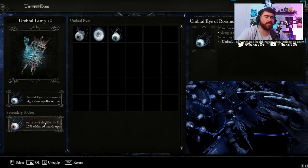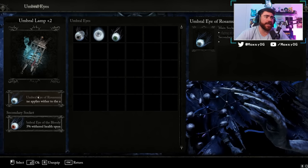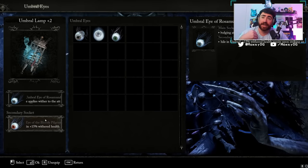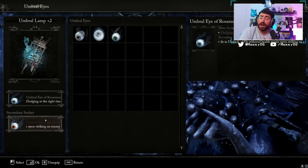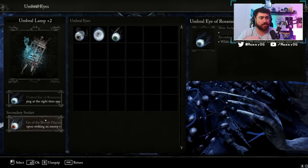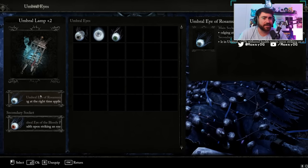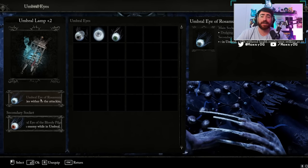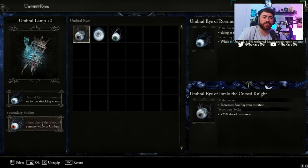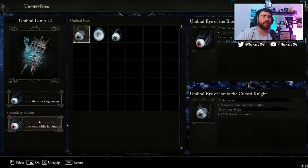For umbral eyes socketed into your lamp, I use two. The first adds wither damage onto enemies when you dodge them. There's apparently an eye that deals heavy wither damage on heavy attacks, which would be great. One caveat about wither: if you apply it to an enemy and they hit you or your ally, they regain that health back — which can be frustrating if you miss. My second eye gives plus 15% withered health regained upon striking an enemy, so when we have the wither debuff on us, we can clear it much faster.